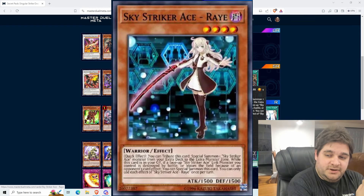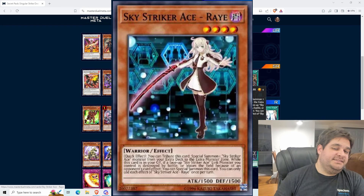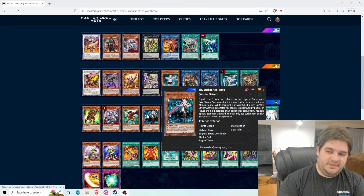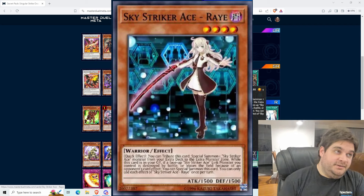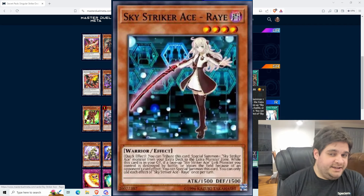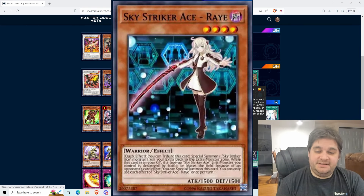The other important thing to note is that Ray's effect is not a link summon — you are special summoning a monster from your extra deck to your extra monster zone. Therefore, even though the card doesn't explicitly state it can only be a Link 1 monster, a card like Sky Striker Ace Zeke, which says 'must be link summoned,' is not an applicable target for Ray's effect. Ray is the bread and butter of Sky Striker decks, allowing you to easily tag into her various link forms.